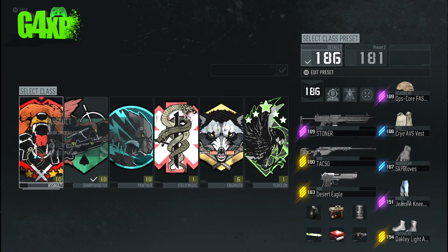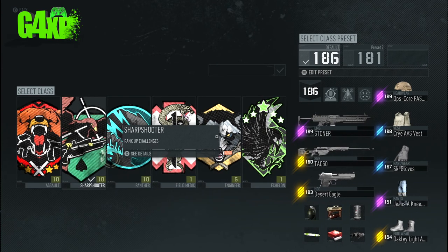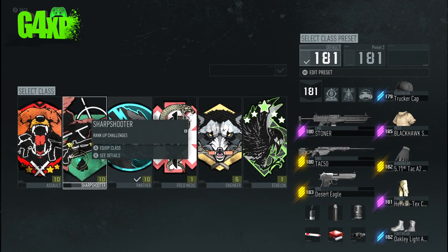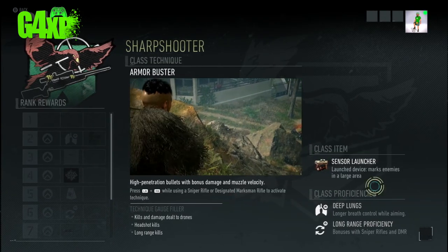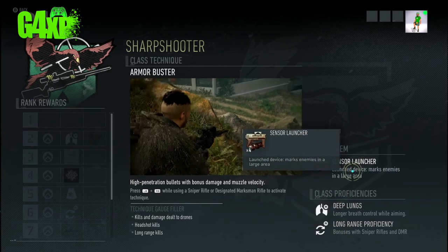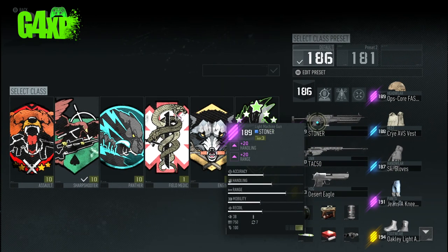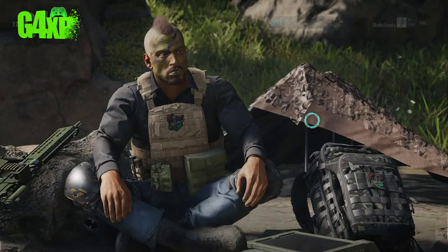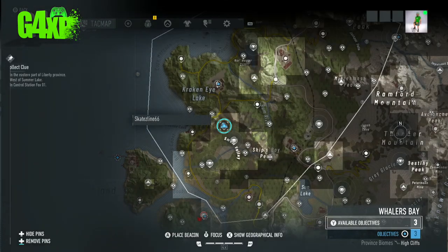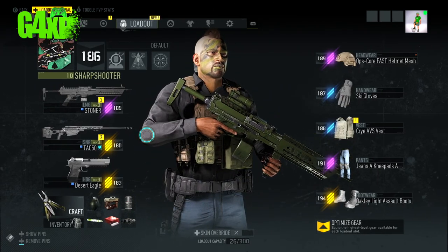Tactics is where you can actually change your class. You can see the details of your class and what extra benefits you get. You can also access your menus as you normally would while you're in the bivouac — just bring up the menus like normal and change your class that way.